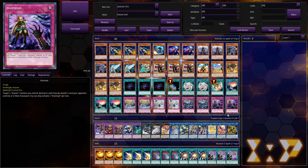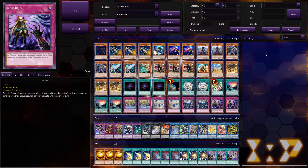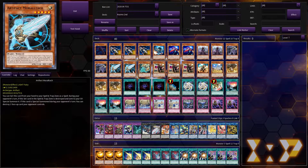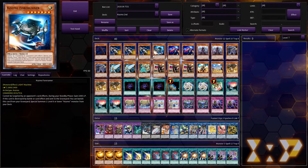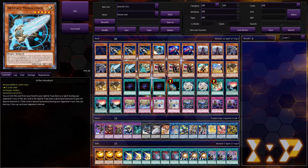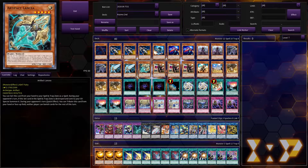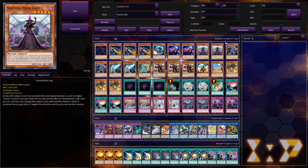We play two Cosmo Joe — this card is really nice because it's non-targeting, non-destructive removal, which is always good. You destroy one of your Cosmos, which gains you some value, and then you banish a card your opponent controls, which is great. Then let's move on to the artifact package. We play two Scythe, two Moralltach, and one Lancia — these ratios can change, Scythe is probably the only one you'll always have in the main deck. The real advantage of the artifact engine is twofold: you have lots of ways to destroy spells or traps in your Cosmo deck, and the artifacts also destroy spells and traps, creating great synergy between the two archetypes.